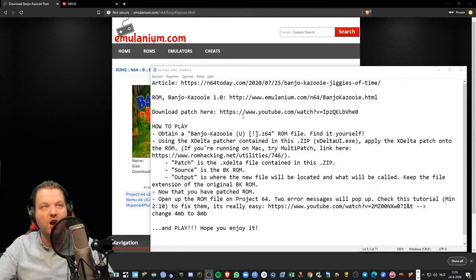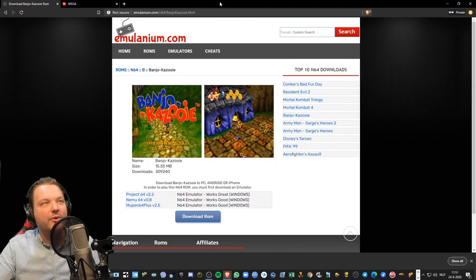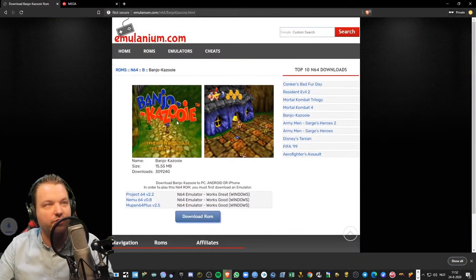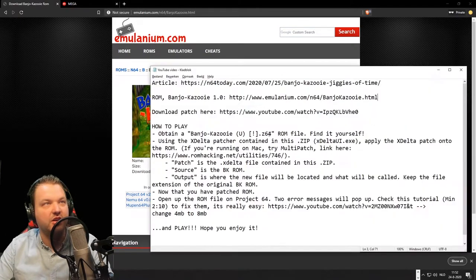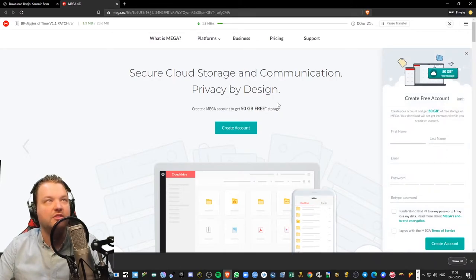Welcome to the tutorial section of this video. I'm going to explain how you can download the patch and play it on your PC, or put it on your EverDrive and play it on original hardware. The links are in the description below — and don't forget to subscribe to the channel. First, download the Banjo-Kazooie ROM and put it in a separate folder. After that, download the patch. You need both the ROM and the patch.